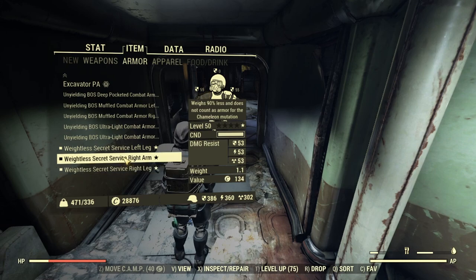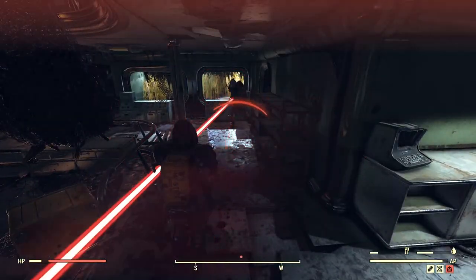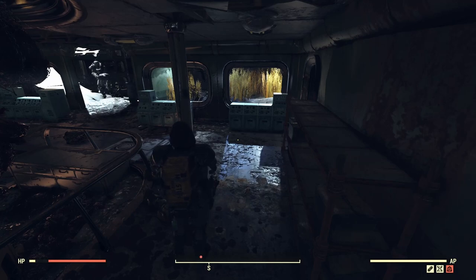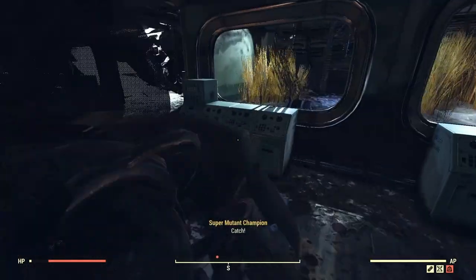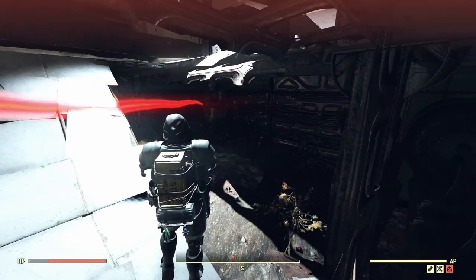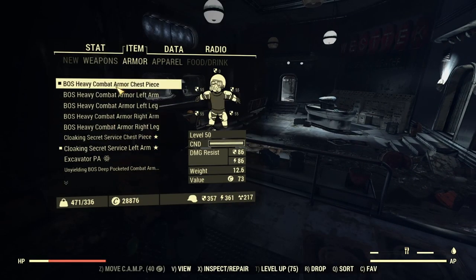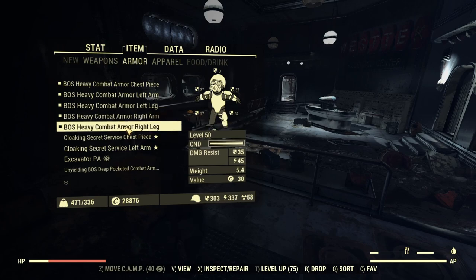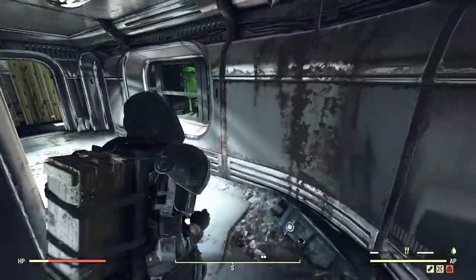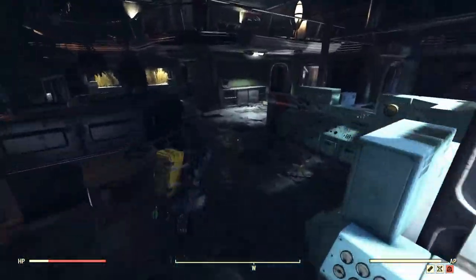For a quick comparison I'll test with a full set of single-star Weightless Secret Service at 64 health — no Blocker, no Nerd Rage, no Ricochet, no Serendipity — just the armor itself. Then I'll swap to the non-legendary Brotherhood of Steel heavy combat pieces at the same 64 health and see how many shots each tanks. Results should be very similar.